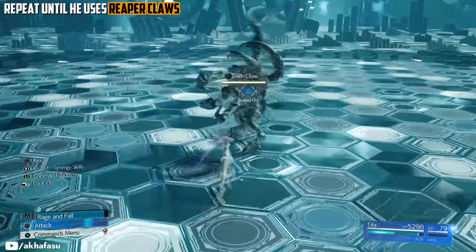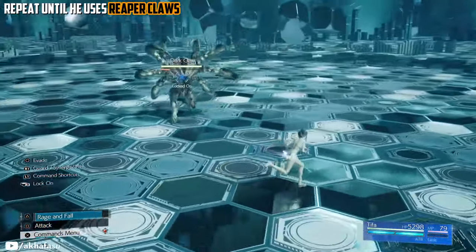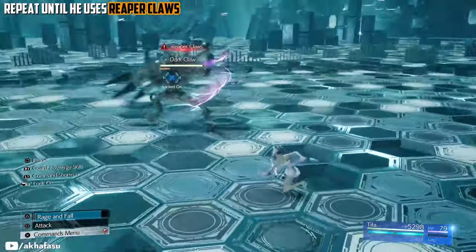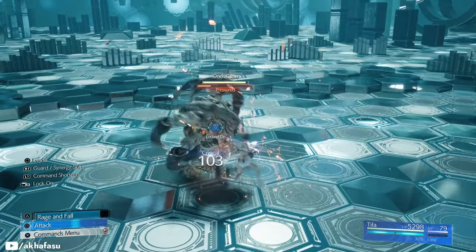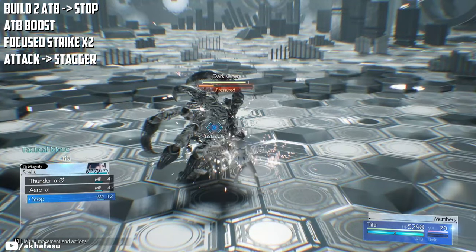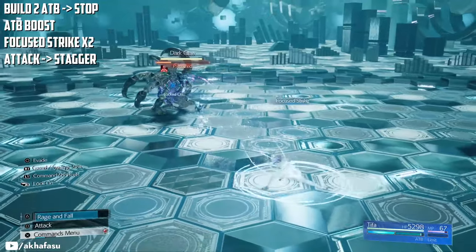Keep making it miss its attacks and build up your ADBs, and wait until it does Reaper Claws. Right afterwards, it'll enter the pressure state. This is your chance to move in for the kill. Land some attacks if you don't have two ADBs, then cast Stop. Do an ADB boost and then follow up with two Focus Strikes.